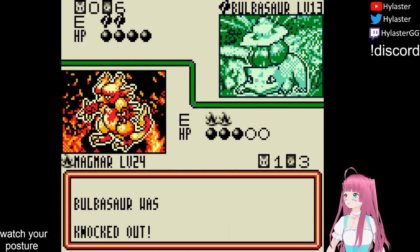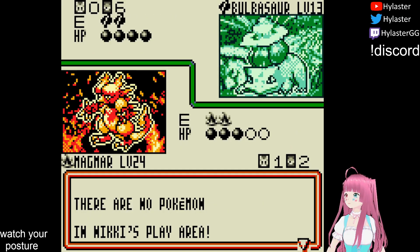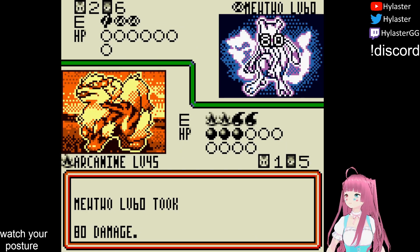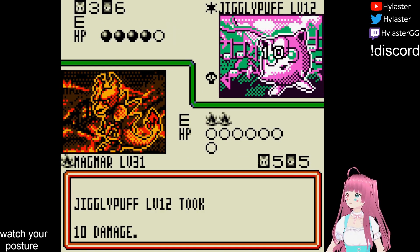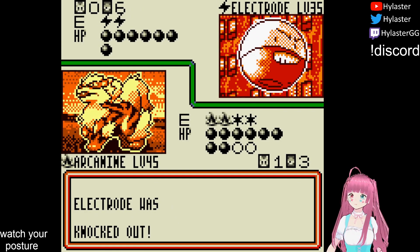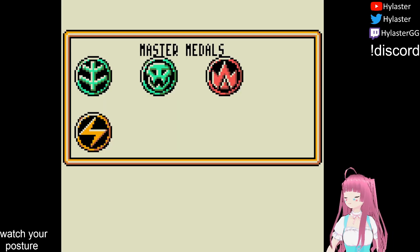The prize packs give us a full playset of Magmar, which is a great card, but slightly disappointing as we've just cleared the club weak to it. Clearing this thorn opens the floodgates, with Rick from the Science Club getting swept by a single Arcanine. The Fire Club Leader Ken can't handle the heat from Magmar and Arcanine, and the Lightning Club sees yet another Arcanine sweep. Our reliance on Fire Pokémon means I skipped the Water Club, but we've already blazed through half the medals.